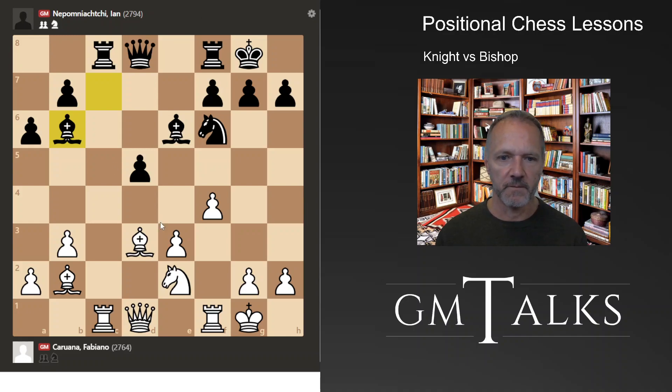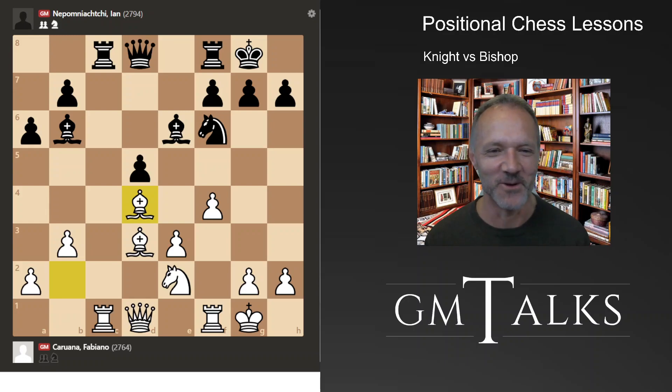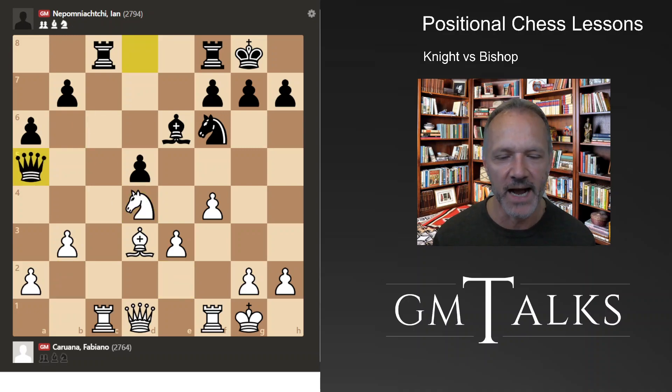Bishop b6 makes a lot of sense, attacking here. White exchanges on b6. In general, that's a rule of thumb: it's to the advantage of the player playing against the isolated queen pawn to exchange pieces. The more pieces are exchanged, the easier it will be to attack the pawn, and the activity you usually get with an isolated pawn will not be as important. So they exchange here, but black still has activity — there are weak squares and active pieces. So far, so good.